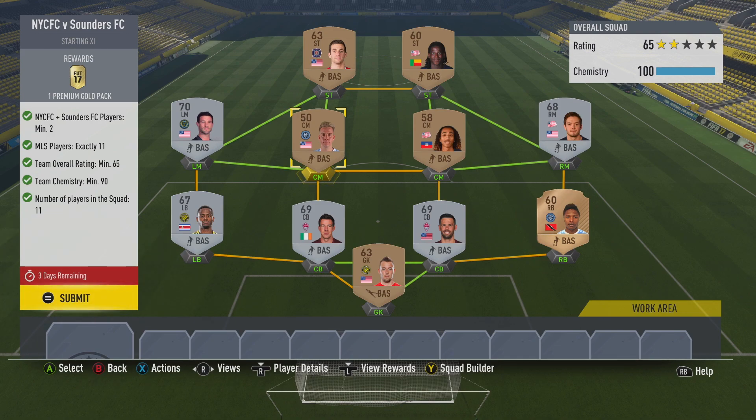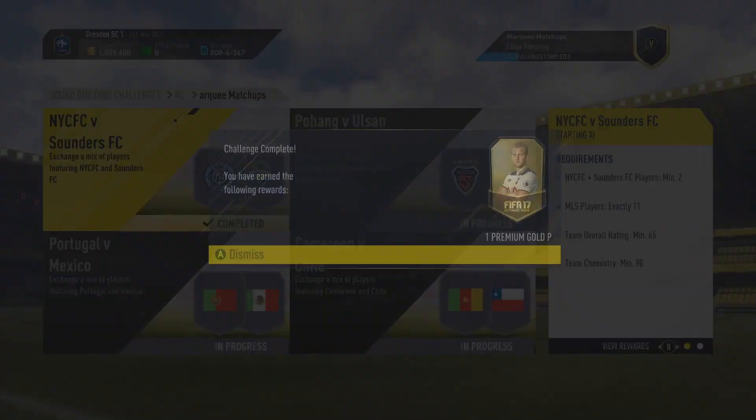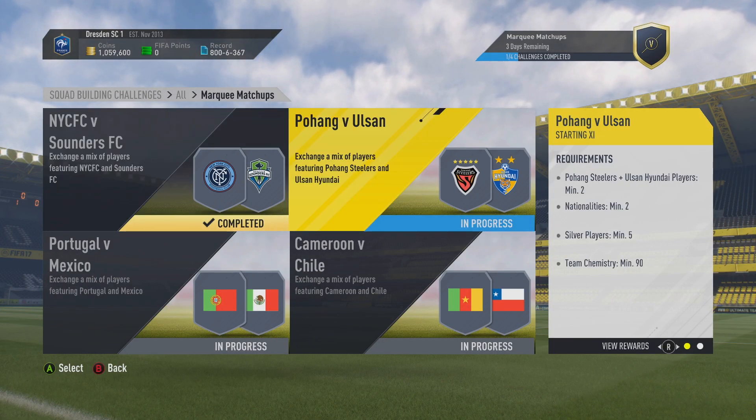You do need 11 players from the MLS though, and they can get quite costly, so hopefully you've already got some in your club. You need a 65 overall rating, which means you're probably going to need a couple of silvers in there as well. For chemistry, you can skimp on that — try and get the cheapest players possibly out there on the market. For this one we're going to get a Premium Gold Pack, which is a 7.5k — just like a regular gold pack with three rares.